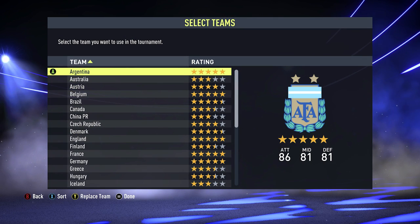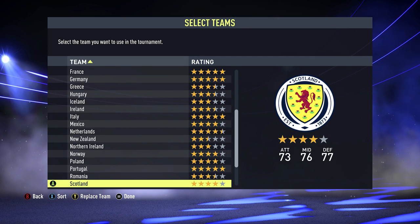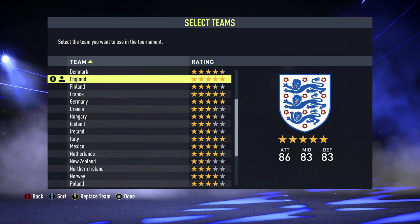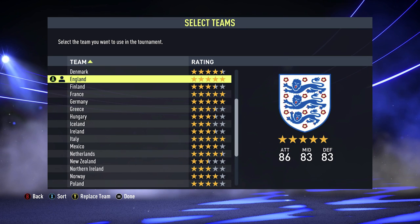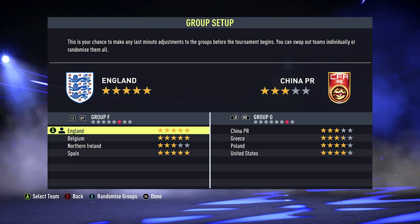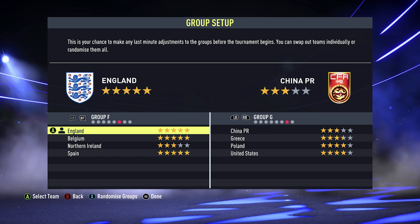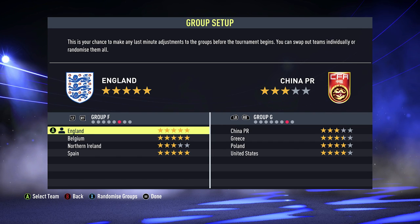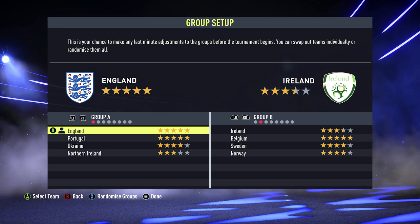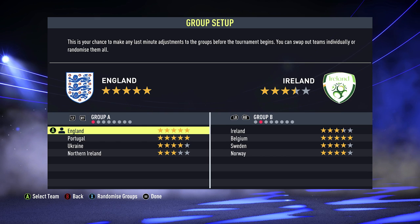We then advance with A, and it asks which team you want to control. You can see this has been filled up with the 32 international teams in FIFA 22 and you're free to pick whatever one you want. I'll pick England because I live in England. Then hit Done with the menu button. Going through to here you can see the groups — I asked this to be automatically set up, but I can tailor them. I can hit Randomize Groups, which is X on Xbox or square on PlayStation, to keep mixing it up.